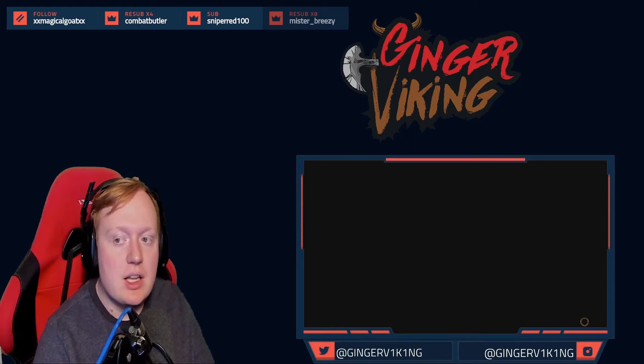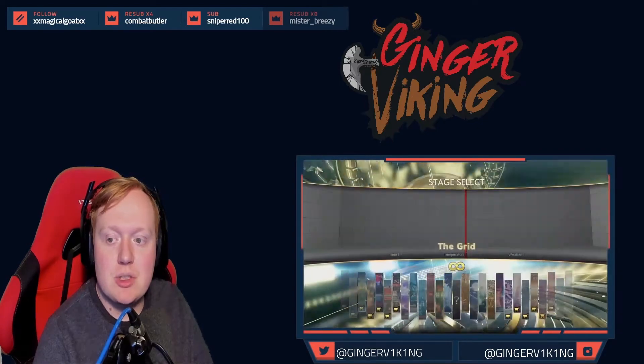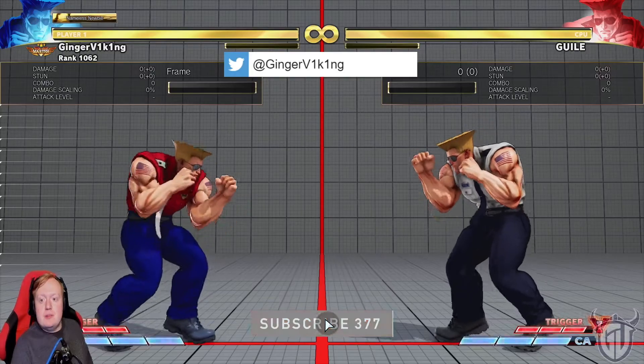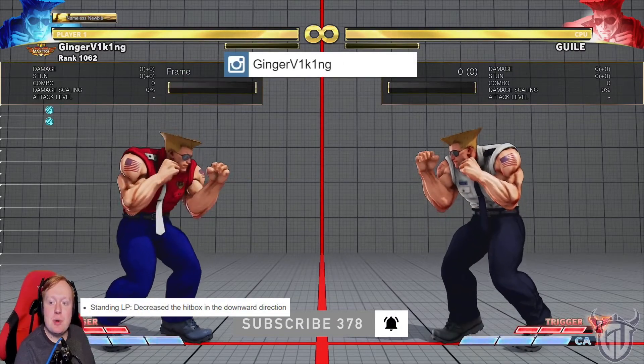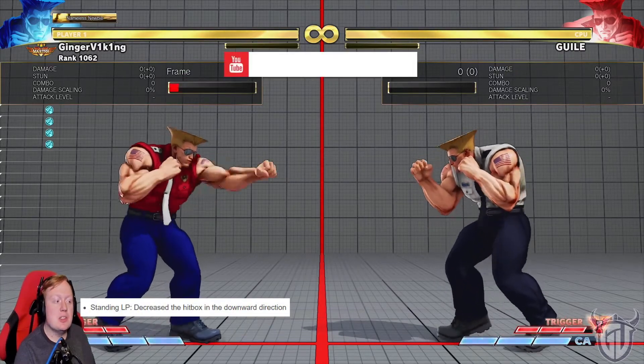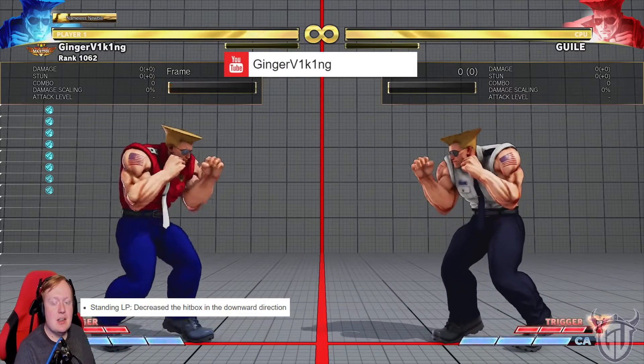Let's do Guile. Let's just approach the elephant in the room, shall we? Let's start with the big one: standing light punch — decrease the hitbox in the downward direction. So this is less of an anti-air, is what they're claiming. That's easy to check.